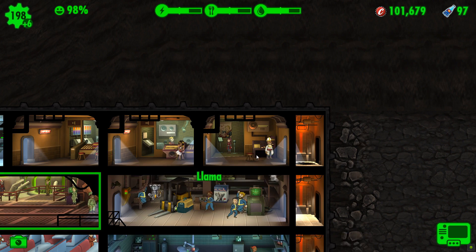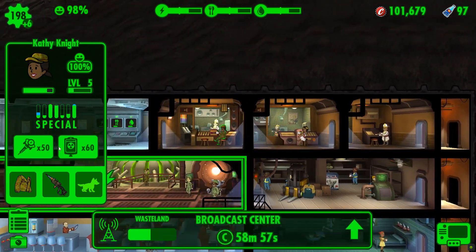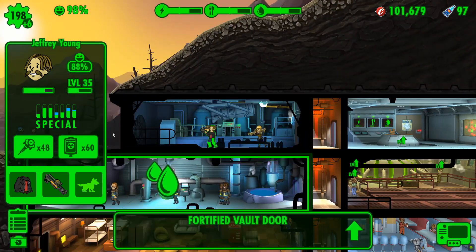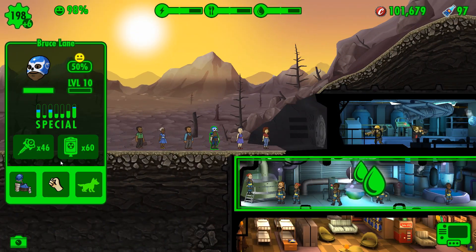These guys have still got damage. You we Stimpak'd, you we Stimpak'd, you we didn't, and you we definitely didn't. There we go - and these guys again, there we go. Fantastic. We've got a rare dweller here - Bruce Lane. So what we're going to do is we're going to add some of you guys, the viewers. Nathaniel - welcome to the vault, Nathaniel. That was the only name I was given, so that's what you're going to be called. Let's get you dragged into the endurance room.